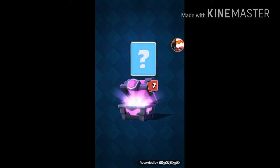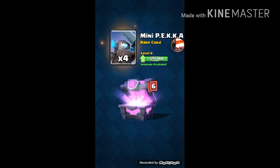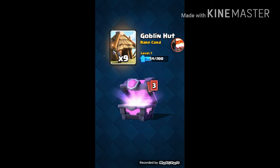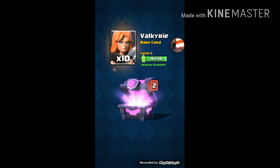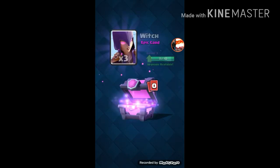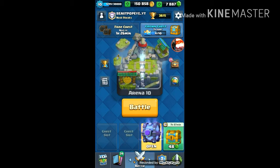Magical chest. Mini Pekka, minion horde, arrows, clone, Valkyrie. Imagine if this was a legendary — it would be great. Don't really use those either, but let's do this.